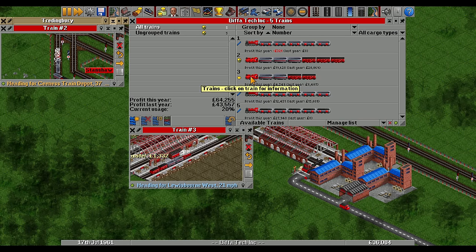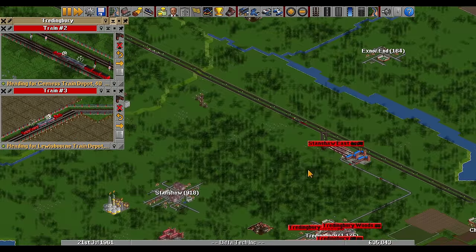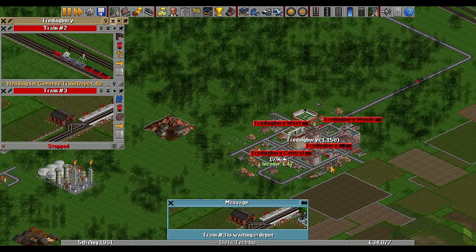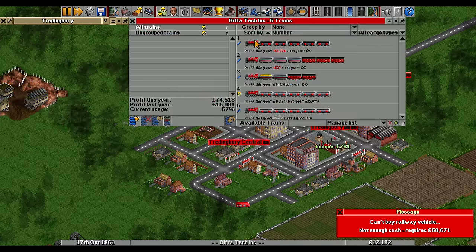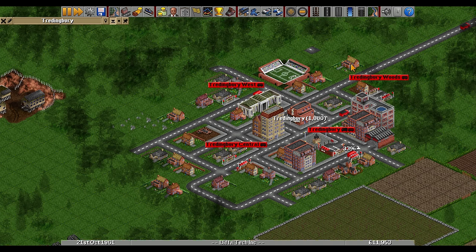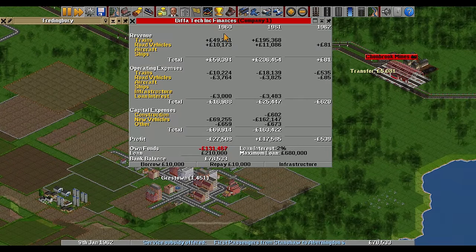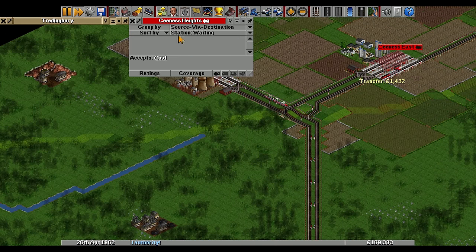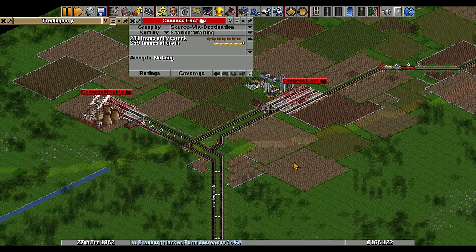I'm going to send these two to the depot and upgrade them so they stop breaking down as much and make us a little more money. How's Treading Brie doing? 1,175 citizens - and when we started it was 350, so it's really growing well. It says every 77 days which is good. Everyone's upgraded now and I'm going to leave those going. The goods and everything are all being taken, which is good. There's stuff waiting to go, and up the other end it's accepting coal. We've got absolutely tons of livestock and grain.